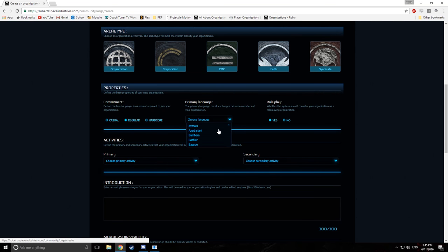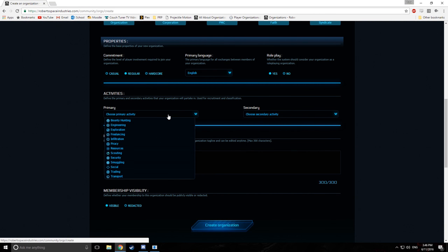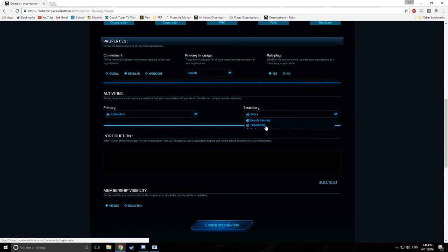Your language — what your primary language you want it to be. And roleplay: this is completely up to user preference, whether you want to roleplay, yes or no. They should probably add a mix between the two, but if you do want a bit of roleplay, just put yes. Primary activities are activities that don't necessarily determine what you have to do, but just a general guide for players viewing your organization. You have a bunch of different primary and secondary activities — if you wanted to focus primarily on exploration, you can click exploration, and maybe piracy. These are just general guides, and by no means lock you in.